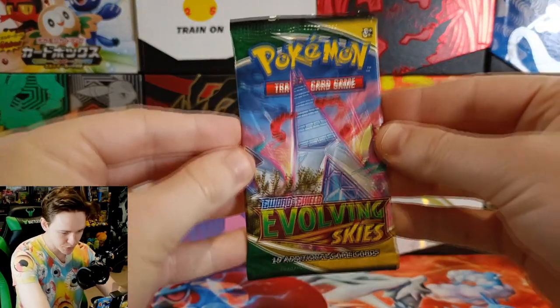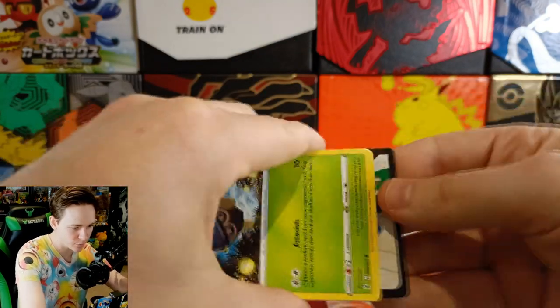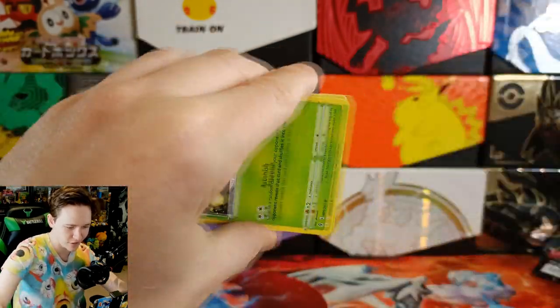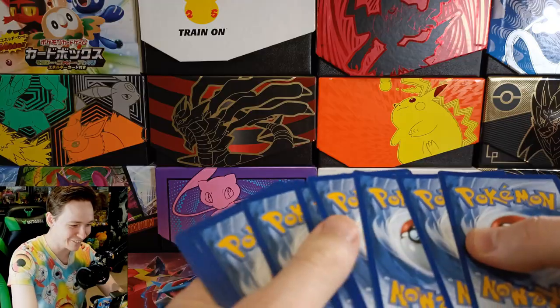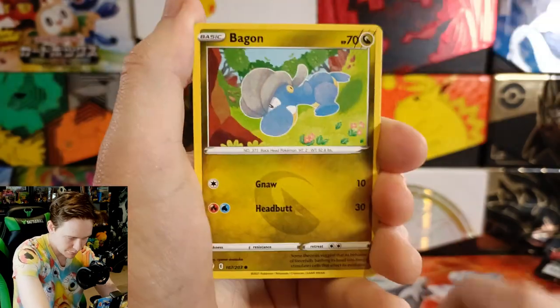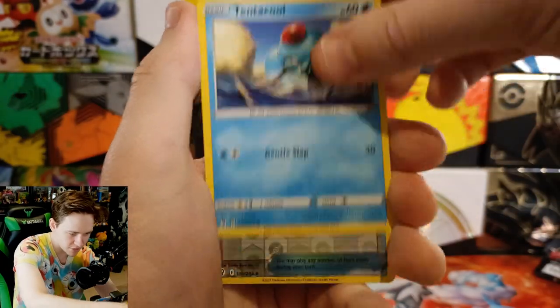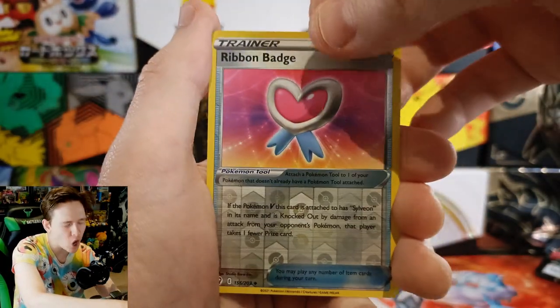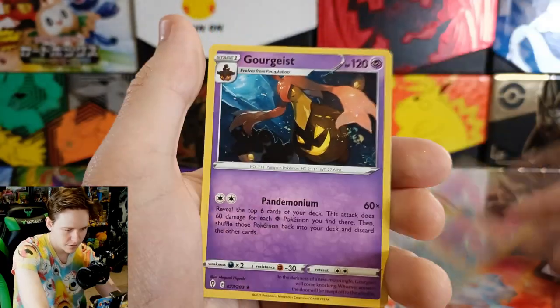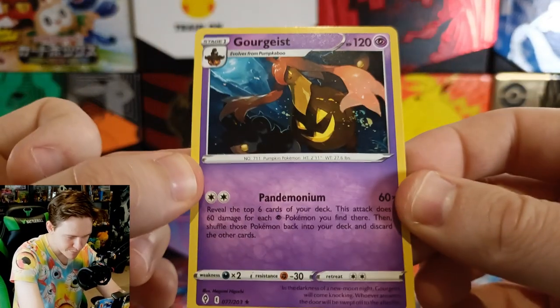We've got three types of boosters in this box, and this is the last type we haven't opened yet — the Evolving Skies. We have a Pumpkaboo — that card is playable — Toy Catcher, Ursaring, Scrafty, Tentacle, a Ribbon Badge, and on the end we have a Goregeist to evolve from our Pumpkaboo.